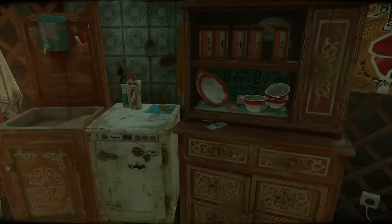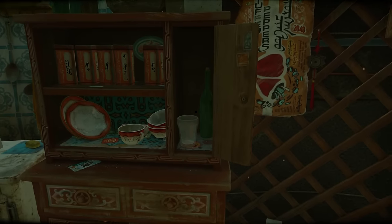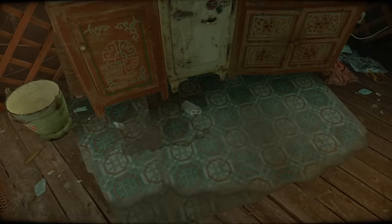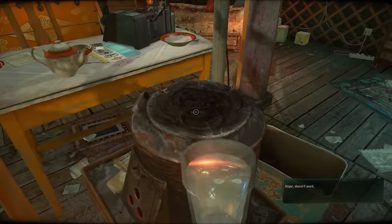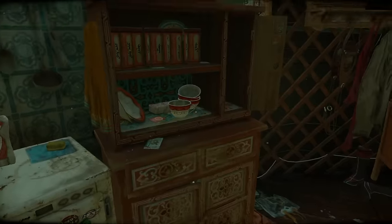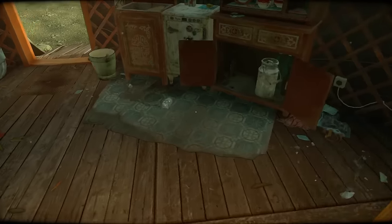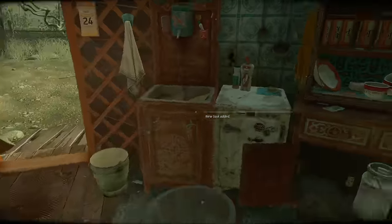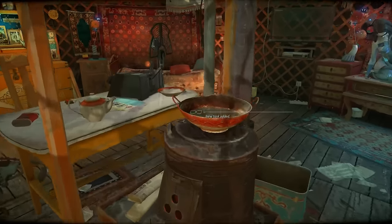Just climb on top of the table. There we go — our little kitchen section of the yurt. This is the glass I'm going to need to pick up. Open the tap, let's fill it. I need the red pot first — there it is. Put the red pot in there. Pick up the glass of water that magically didn't drop a single drop. Close the tap, because you don't want to waste water.